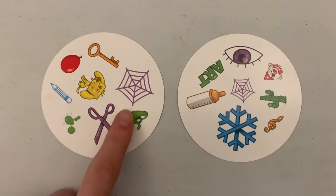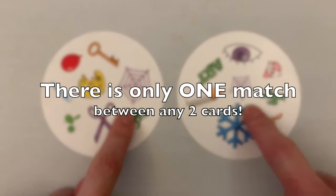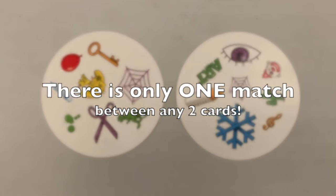For all 5 ways to play, the goal is to be the fastest player to find a match. Then, depending on the game, follow those specific instructions.